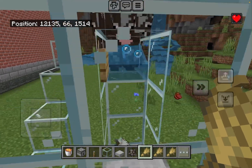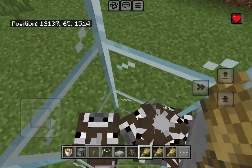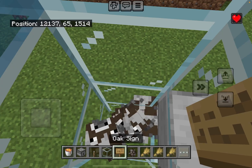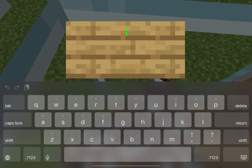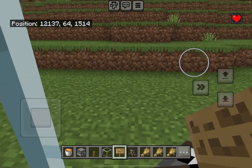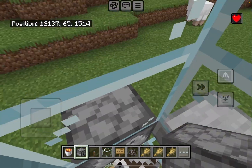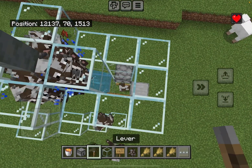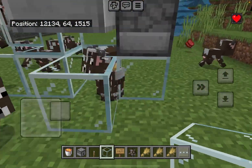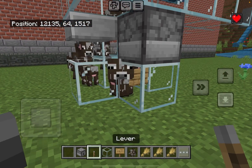If this farm is not automatic for you, try adding a dispenser with a lava bucket, and finally a lever. Go up here, break this block — breaking this block allows you to easily access it. Scoot in and add a sign, then quickly replace this block with a dispenser. Sometimes cows might escape but it's okay. Now kill and fill the dispenser with lava, and finally add a lever.